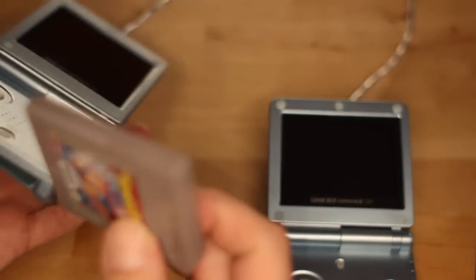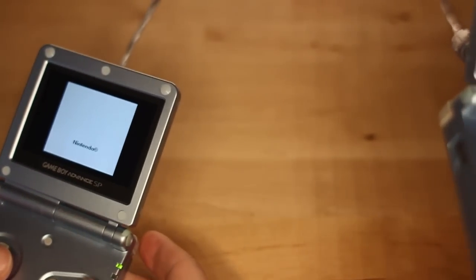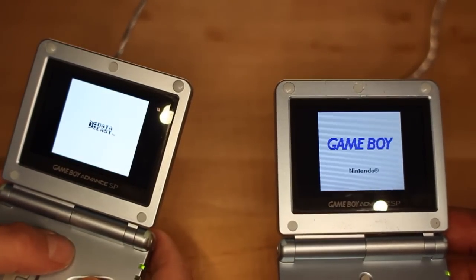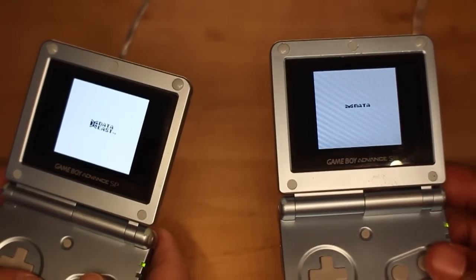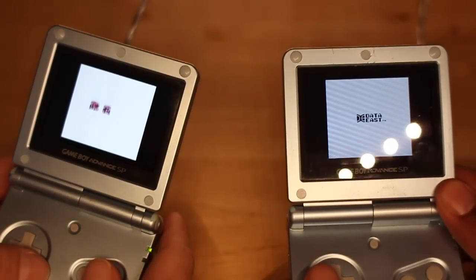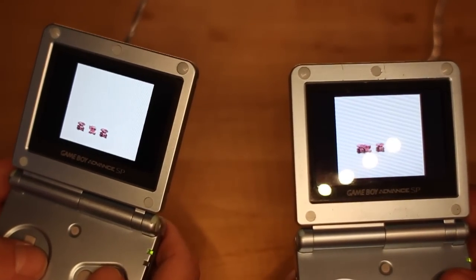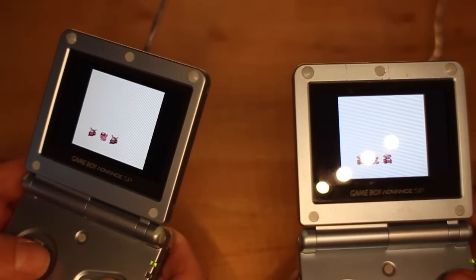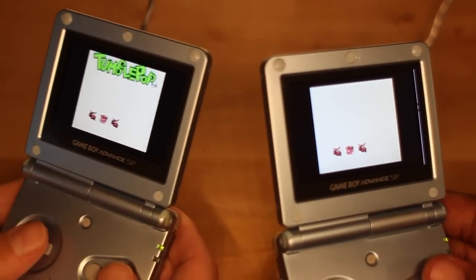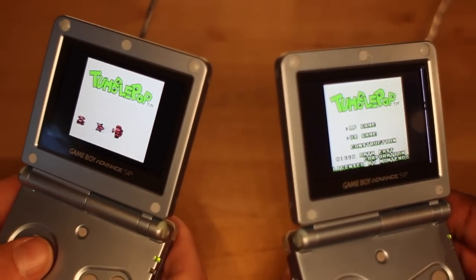Here we go. Make the screen brighter. There we go. You got your brightness up? I don't think so. Little button. Oh, there we go. It's got a catchy theme to it. I guess we have to do a versus game.